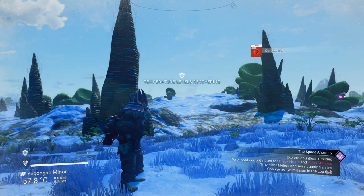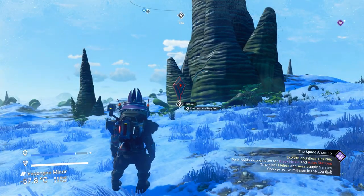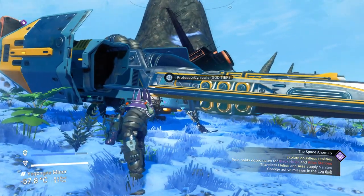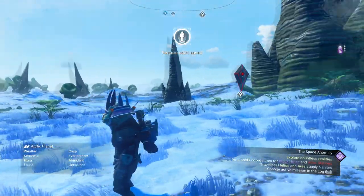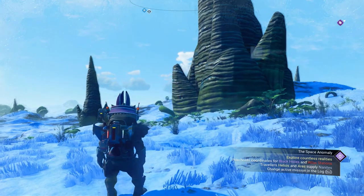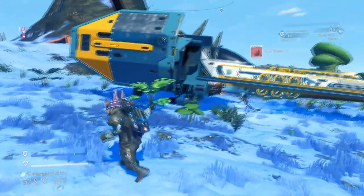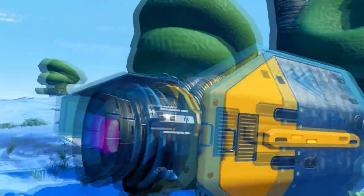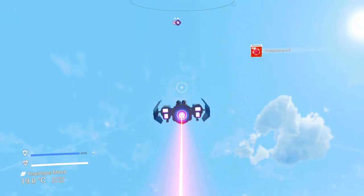When we come back, you'll see a grave — fantastic! But we're not going to pick that up just yet. What we're going to do is jump in and out of our ship, which will create a save point. You need to save the game first when you respawn before you pick up the grave — very, very important. Then pick up the grave, jump in your ship and fly off. Simple as that.